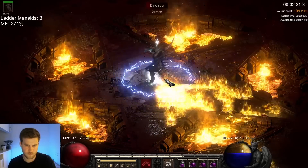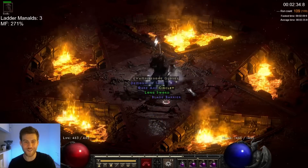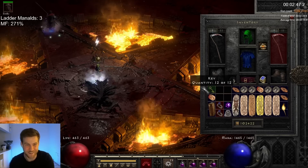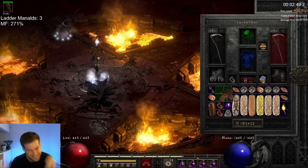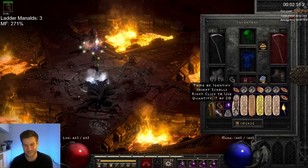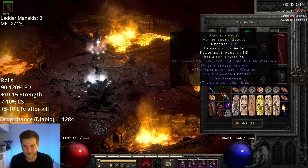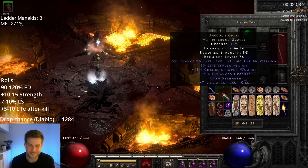And another nice upgrade for our smiter right here — Drax! Please, please don't be ethereal. Yes! We really needed a pair of Drax. That's a nice roll too — high on the ED, high on the strength.